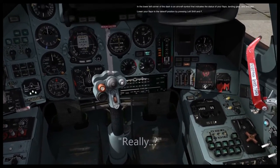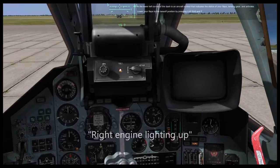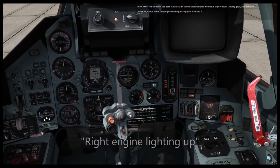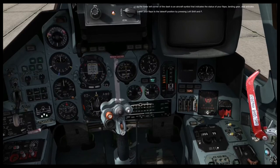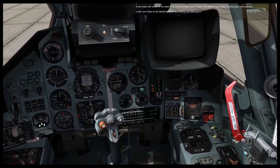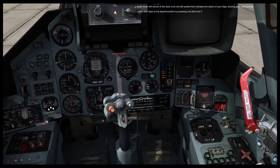You can monitor the engine RPM gauge, which has needles marked 1 and 2 for the two engines. When an engine is being started, one of the two green lights below the gauge will light. Once the light turns off, it indicates that the engine is ready for operation.